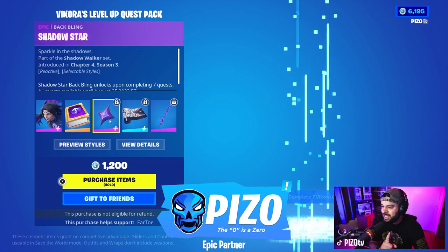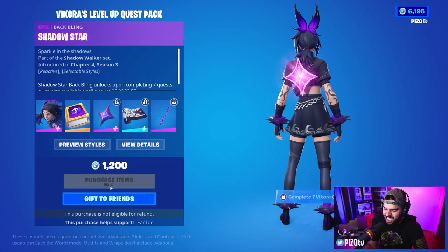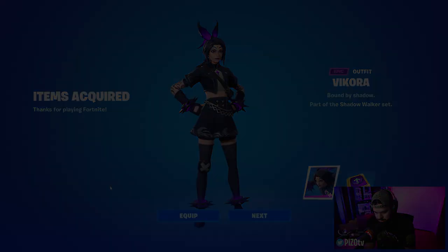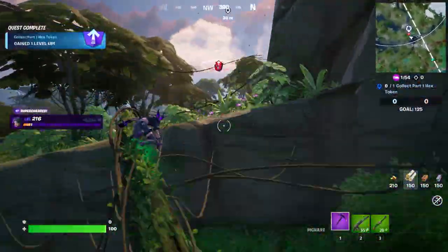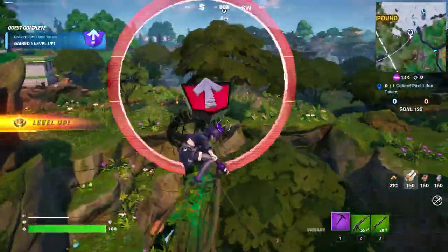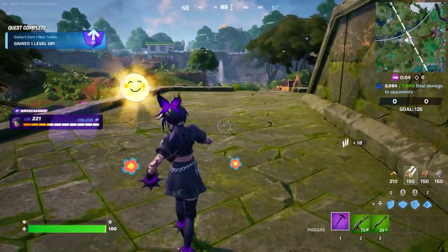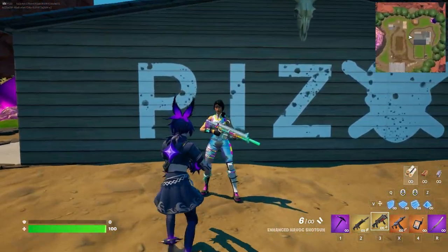Support-a-creator code: Piz Zero — with a zero. We're getting this bundle and we're gonna get the back bling as well, which is unlocked with the first seven quests. Piz Zero, you're right. As I usually do, I'll go into Team Rumble, use redeploy, pick up all seven tokens, and get the back bling unlocked. Now testing the back bling reactivity — pretty sure it's elims.